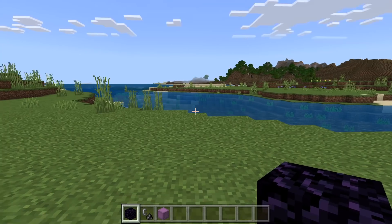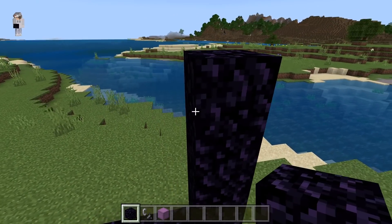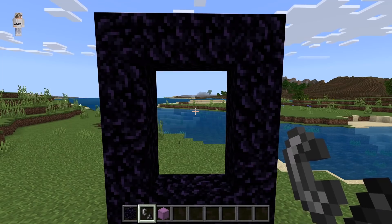The first step is you place 4 obsidian — 1, 2, 3, 4. Now place another 4 obsidian over here — 1, 2, 3, 4. Then place 3 over here and 3 over here. Now use flint and steel to ignite this into a nether portal.